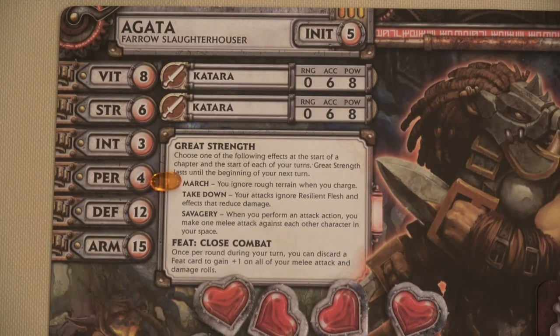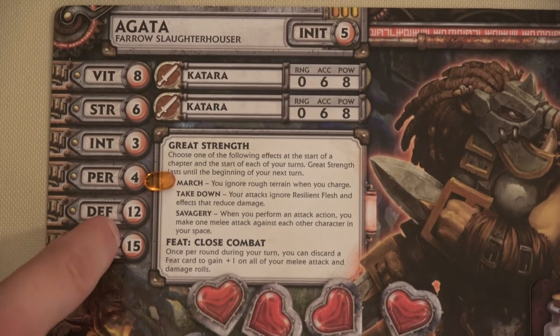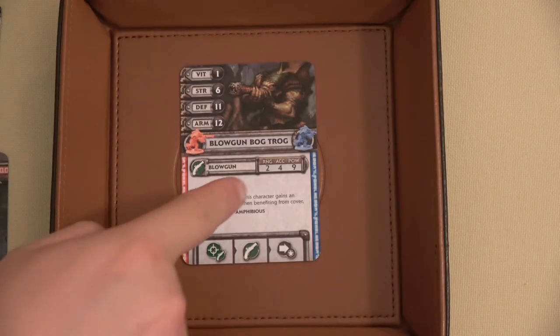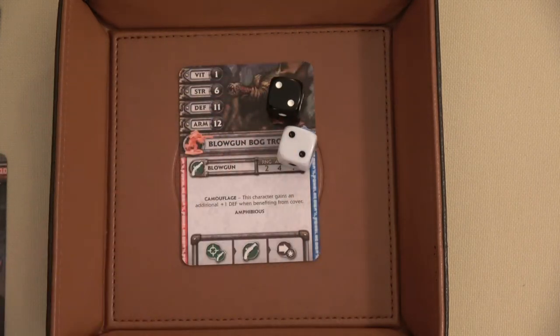Regardless, Agatha is still going to be attacked. Her defense is 12 and her armor is 15, so she's got good armor but defense of 12. We first see if this blowgun Bogtrog can equal or exceed that defense of 12. The blowgun has accuracy of four. Four plus four is eight, and eight is less than 12 — didn't even hit her.